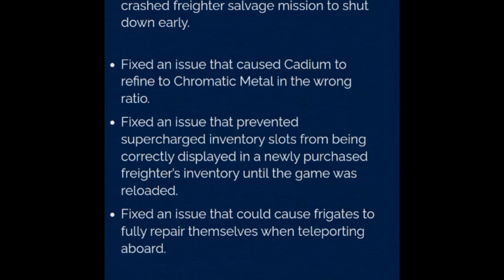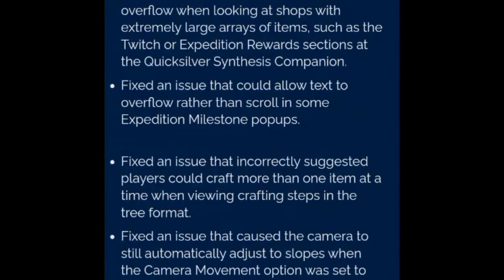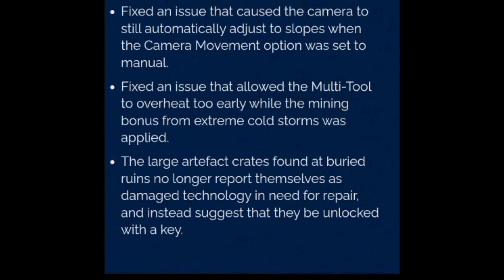Fixed an issue that could leave players unable to take off from their freighter or space station if their ship was damaged and using unconventional technologies such as the living ship or sentinel interceptor. Fixed an issue that caused some specific particle effects to be missing when loading a save aboard the space anomaly. Fixed an issue that caused some dropship cockpit exit animations to play at the wrong speed. Fixed an issue that could cause portals to appear active when they were not. Fixed an issue that caused terrain deposit icons to fail to highlight correctly when tagged as the primary marker in the analysis visor. Fixed a number of rare mission issues that could occur when target NPCs or buildings were in distant systems. Fixed a number of base NPC mission issues that could occur when joining multiplayer games.